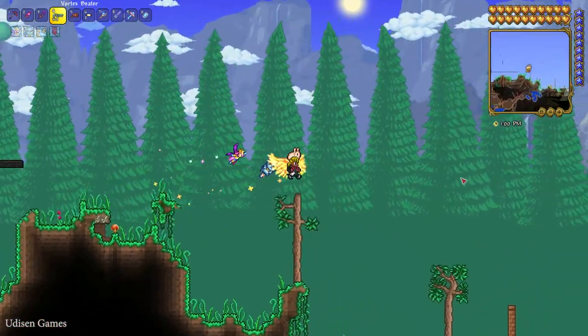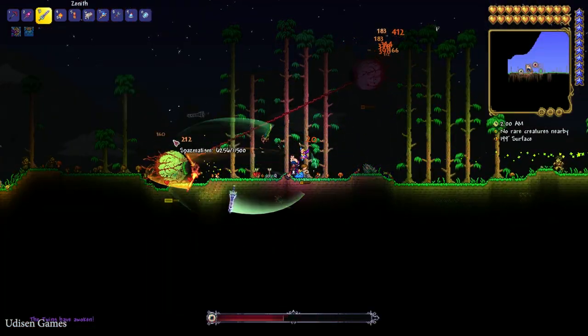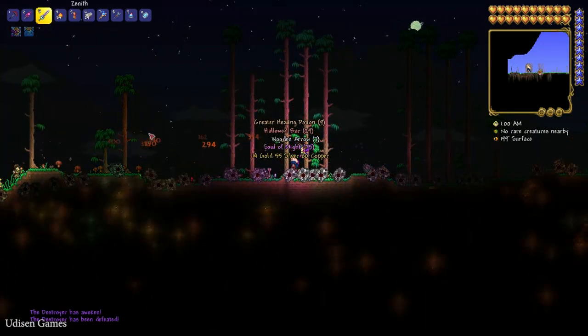After that, kill several bosses in this order: Wall of Flesh, the Twins, Skeletron Prime, Destroyer, and Plantera.